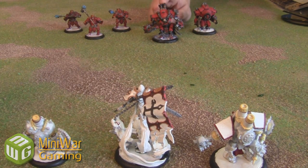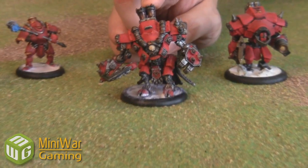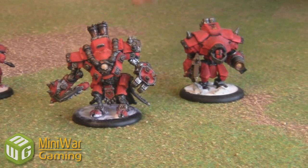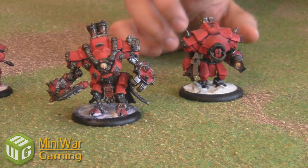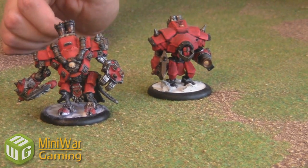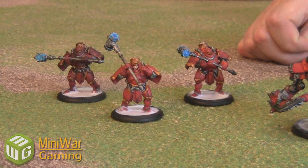On the Khador side, we have Karchev the Terrible — the man in the machine himself. He is the Warcaster, but he also works like a Warjack. In his battle group is one Warjack, and that Warjack has to be assigned to whoever is controlling it — it can't just be an independent model. The Warcaster has a battle group, and any Jack Marshals have their own battle groups as well. We have a Destroyer here, who has both a cannon and a close combat attack. We also have a unit of Manowar Demolition Corps — only close combat, but very powerful with their big hammers.